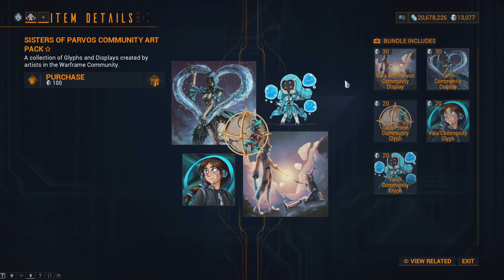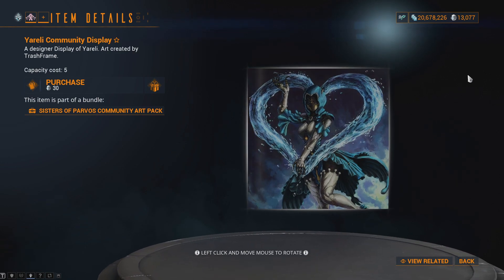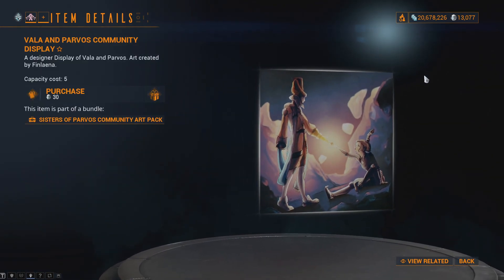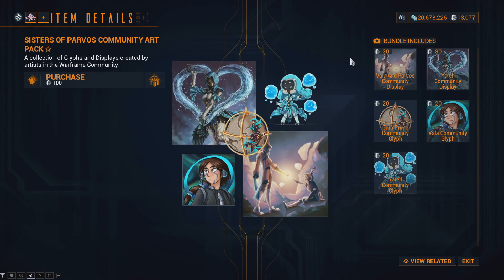Three new community design glyphs and two displays are now available. The glyphs can be purchased individually for 20 platinum, while the displays are available individually for 30 platinum. The items are the Veiler Community Glyph, the Gaara Prime Community Glyph, the Ureli Community Glyph, the Ureli Community Display, and the Veiler and Parvos Community Display. These glyphs and displays can also be bought through the Sisters of Parvos Community Art Pack for 100 platinum.